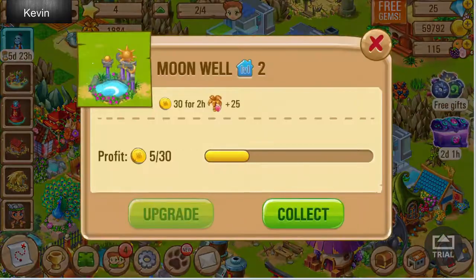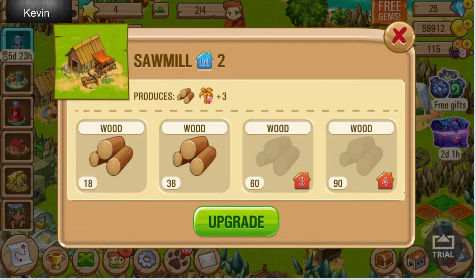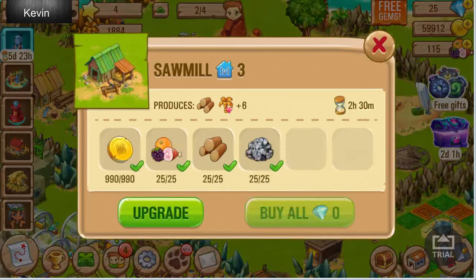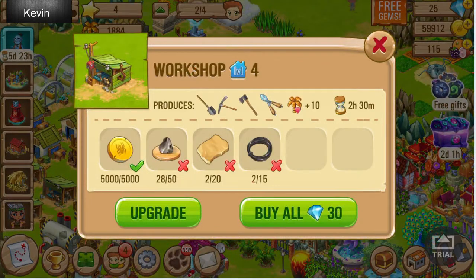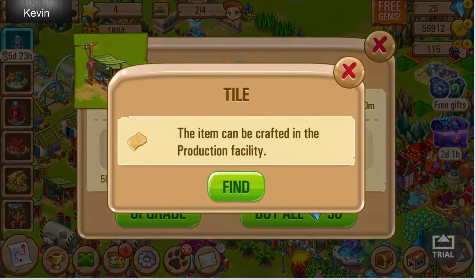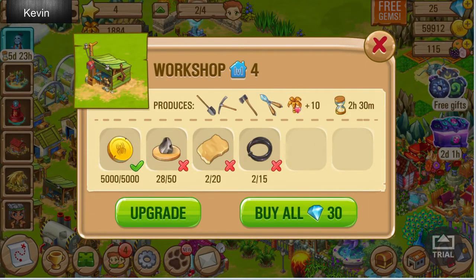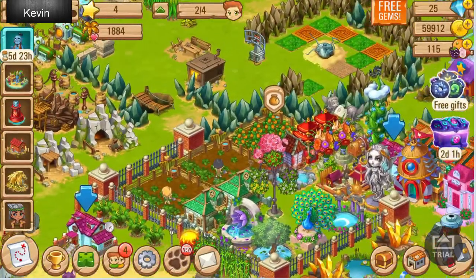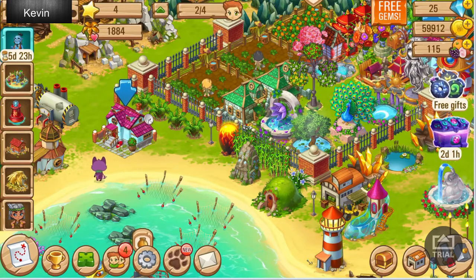For example, if I wanted to upgrade, let's say, this sawmill, and I click on upgrade — I have everything. Okay, that's a bad example. So for example, I don't have this clay, I don't have this tile, I don't even have this strong rope. And I could buy it with 30 gems, and they'll get everything for me. So that means it's for those people that have the money or don't want to wait.